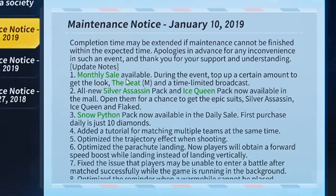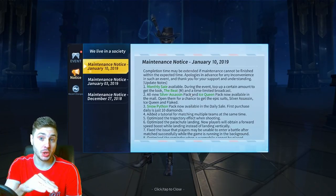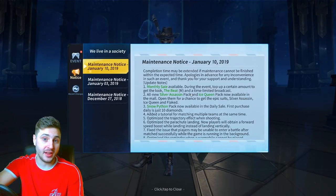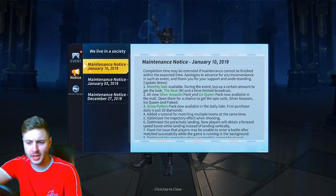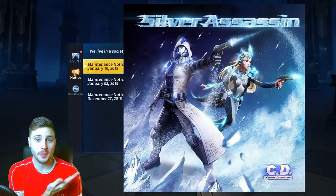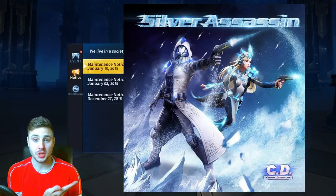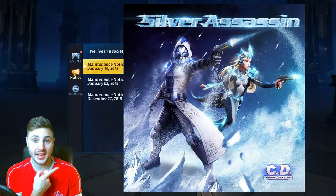We've got a monthly sale available during the event — top up a certain amount to get the look, the beat, and a time limited broadcast. The time limited broadcast is when you kill someone in the game, it pops up on screen for everyone else with your name in big flashy wording. We've also got the all-new silver assassin pack and the ice cream pack now available on the 10th of January. They look friggin awesome, like something out of Halo or Destiny.